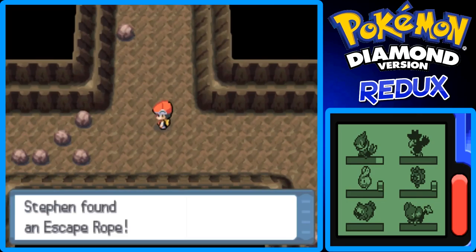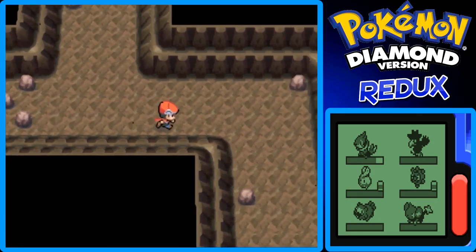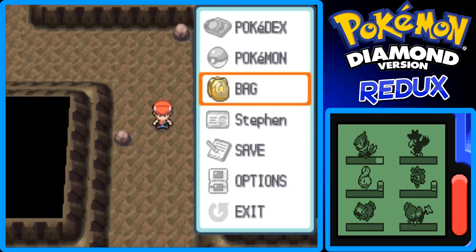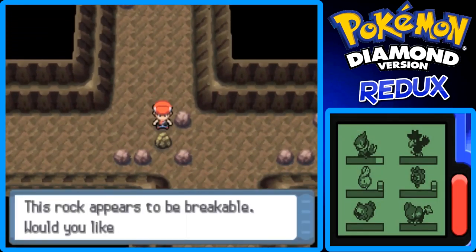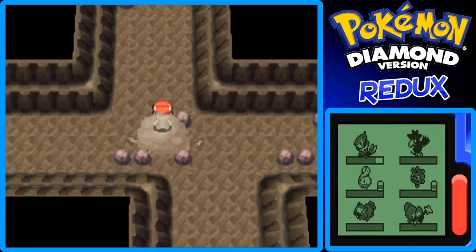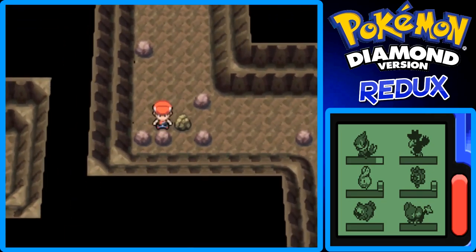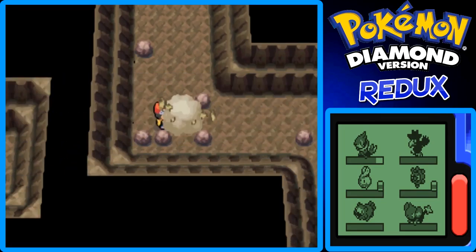I have three escape ropes now. Keep in mind that when you find Mira and take her to the exit, you can't use an escape rope because there are two people. I'm going to put another repel on and use Rock Smash here and go right. I think we want to go down next because to the right is another trainer battle. It's all coming back to me — just like a boomerang.